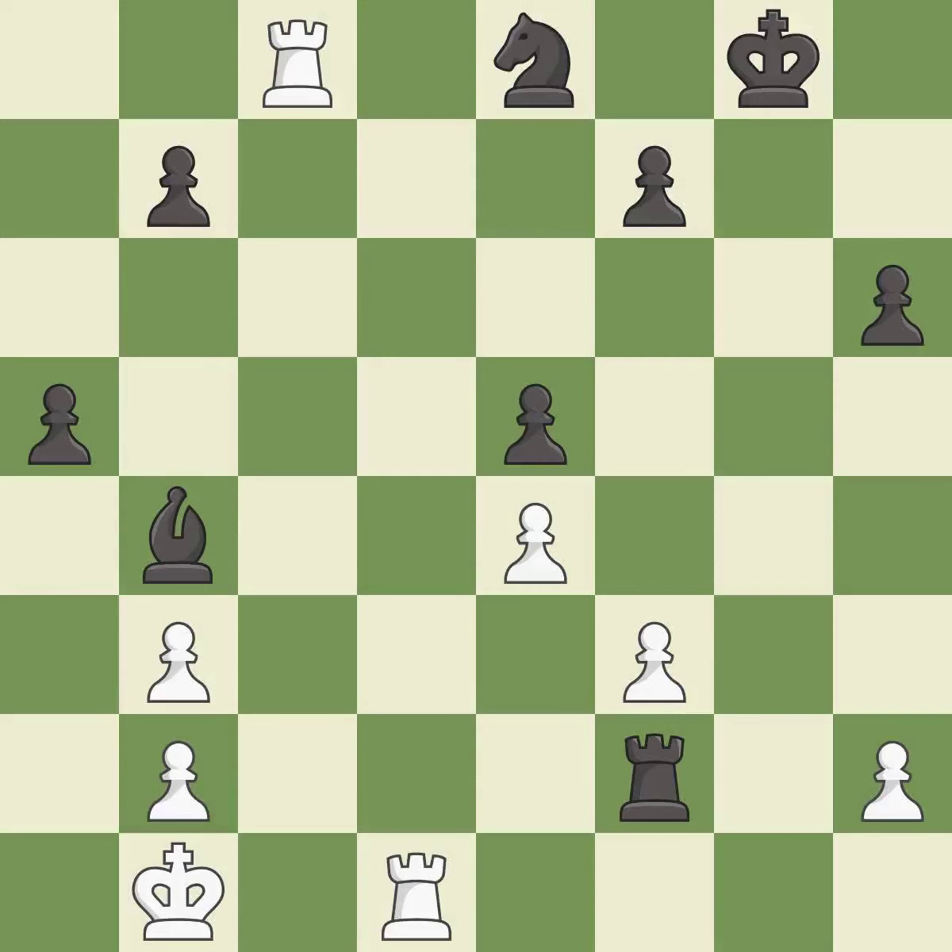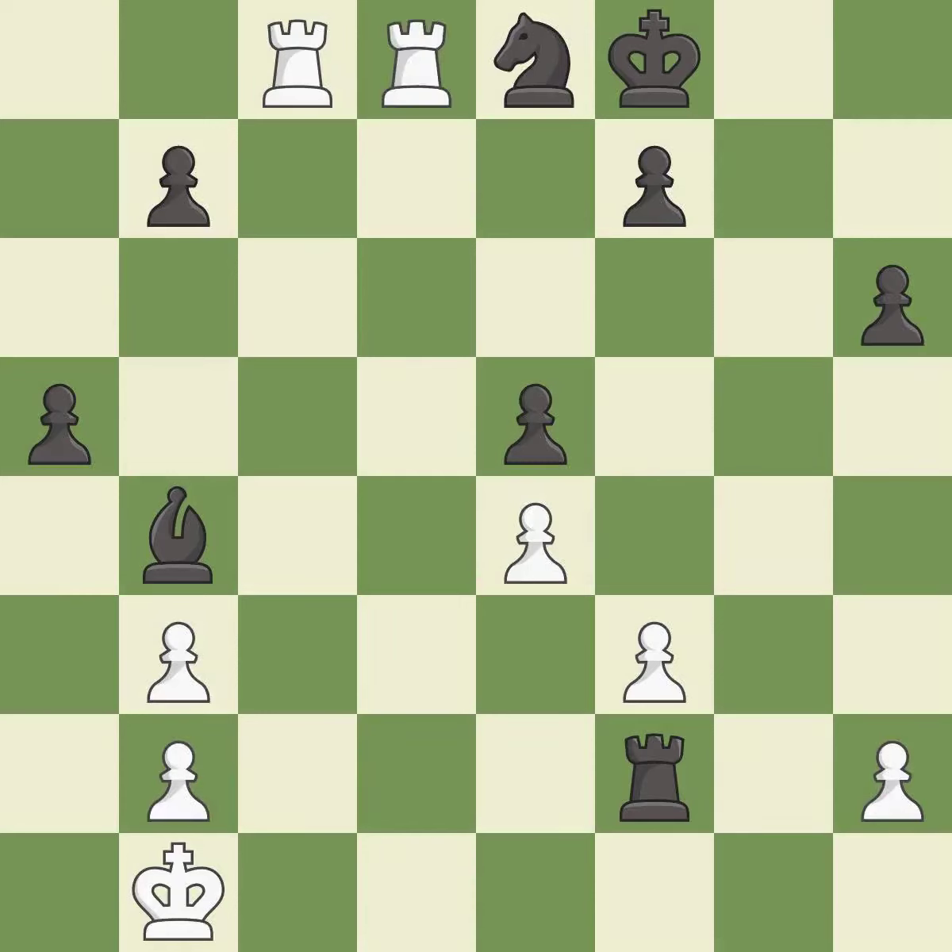This misses a better way to pin a knight to the king — it is an inaccuracy. This defends the attacked knight — it is best. This puts pressure on the pinned knight by adding an attacker, which is a powerful resource because a pinned piece cannot move away from the attack. This is the only move that works — it is a great move.